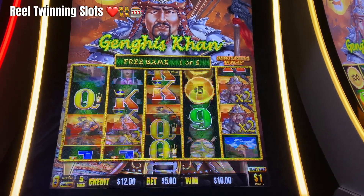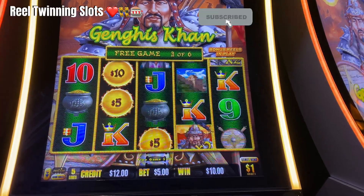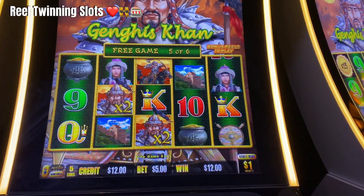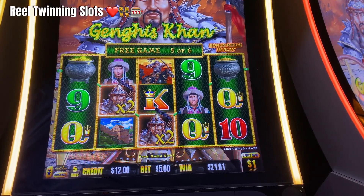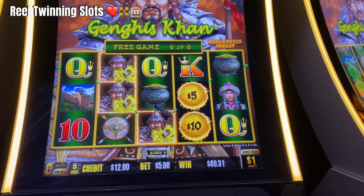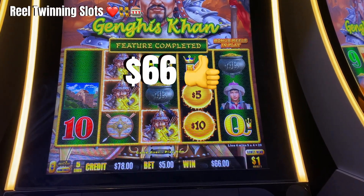Alright, here we go. We almost re-triggered. We got some of those pots for about $20. Keep spinning. We got Queen and the Palace — that was about a little bit over $30 for that win. $66 on that feature. Let's keep going.